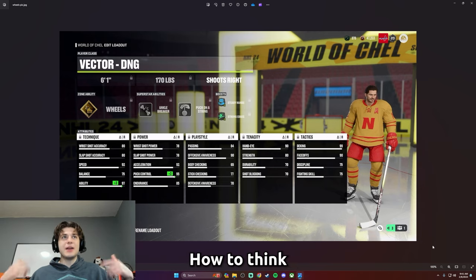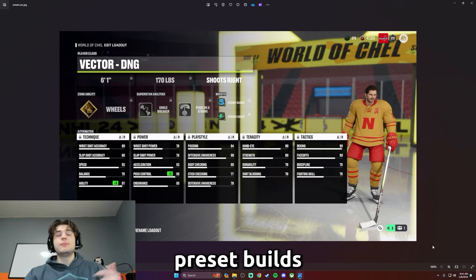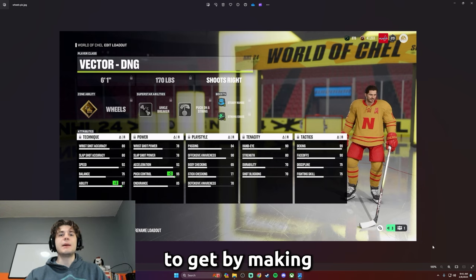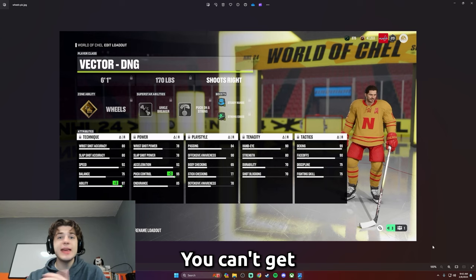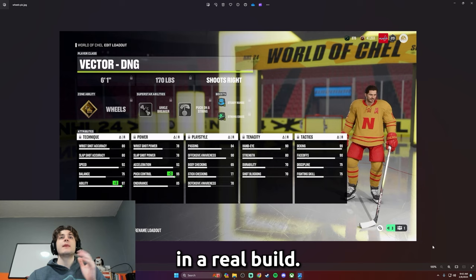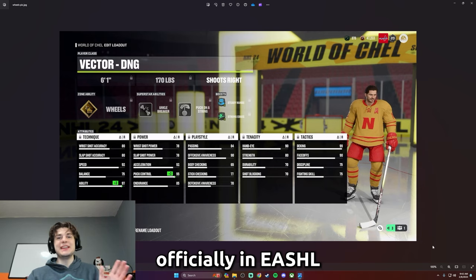It's weird — you gotta get used to how to think with Wheels and how it affects attributes. But all these preset builds have stats that are almost impossible to get by making your own build. The stats you get with this build are some of the best in the game: 97 agility, 95 puck control, 99 deking, 90 face-offs.